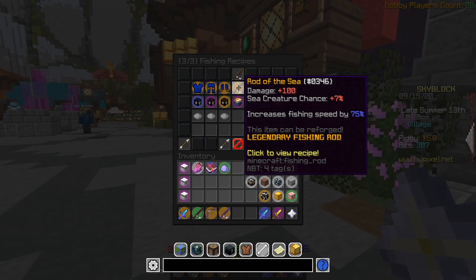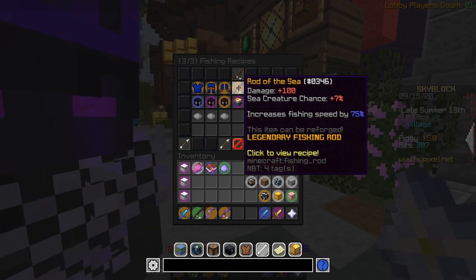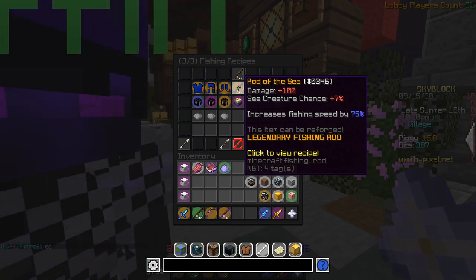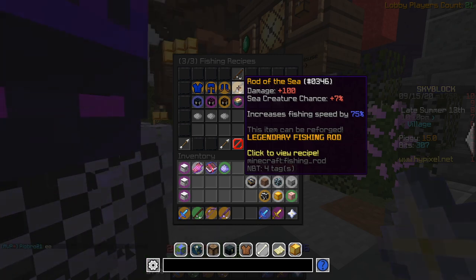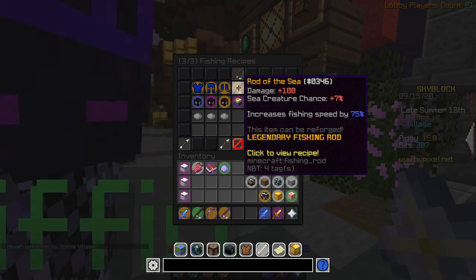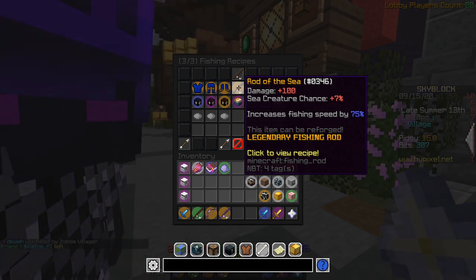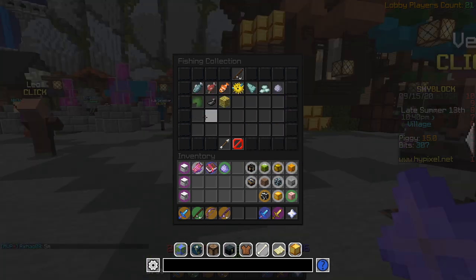To get a better look at the rod, here it is completely clean — no Expertise, no Angler, no Salty. It gives 100 damage, 7 sea creature chance, and increases fishing speed by 75%, which is the same speed as the shredder and 5 more than the Rod of Legends. The sea creature chance is also 1 higher than the Rod of Legends' 6.